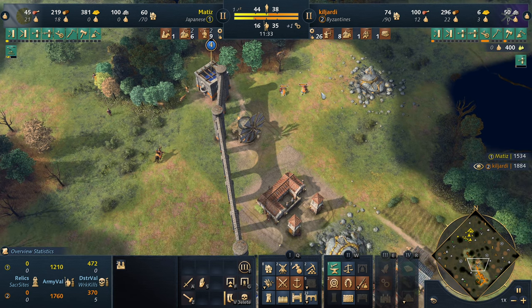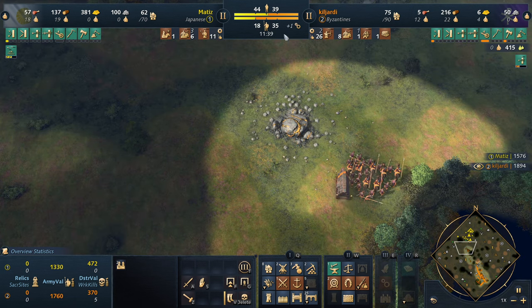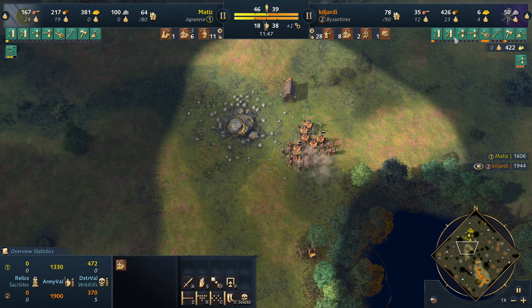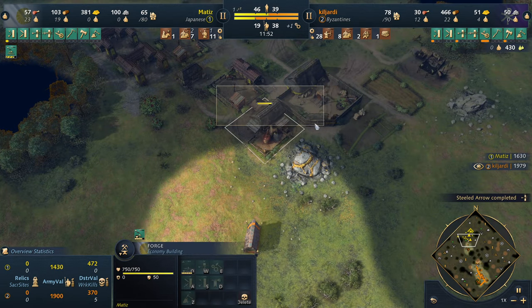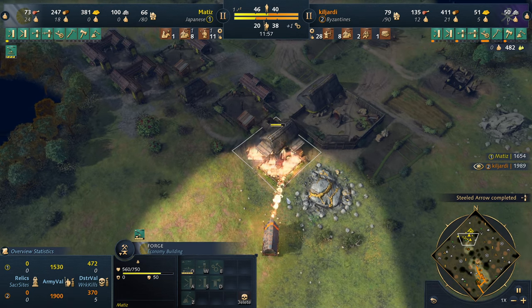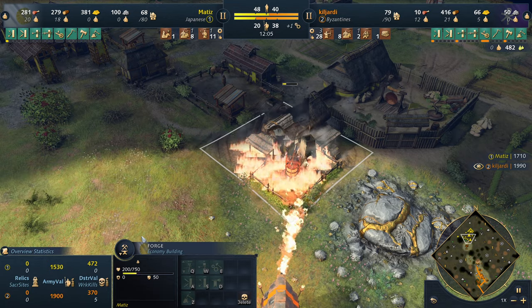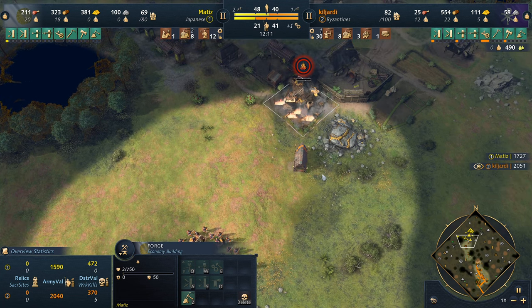He's got rams, ranged armor, and is ready to go attack, targeting the outskirts of the Japanese base. Matisse is facing down the herosophon - look how quickly, and this is not sped up, it takes down that building. He almost stops an upgrade - just a little bit sooner and he would have. Down goes the forge for the Japanese. He moves up to the town center - Matisse knows a big push is coming.